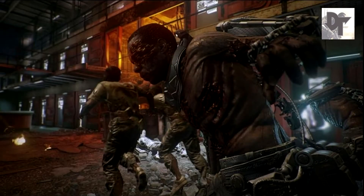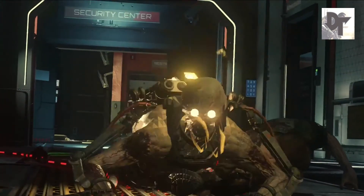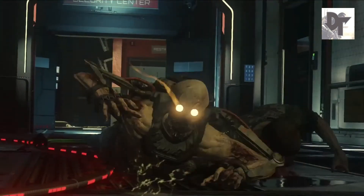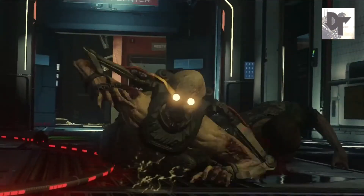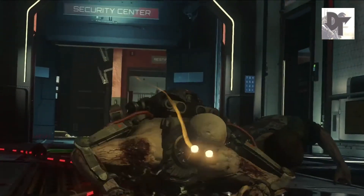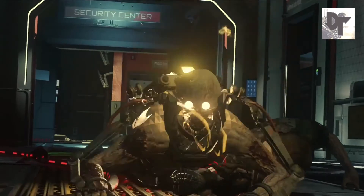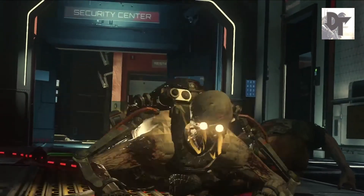Next we're moving on to the Exo Zombies, and for the Exo Zombies there is a lot of stuff to talk about. The first thing you see in the Exo Zombies part of the trailer is that crawlers have returned - crawlers haven't gone away so you'll still be able to blow off the zombies' legs. Maybe they'll spawn without legs and crawl towards you, and as you can see they can still exo dash even though they're only crawlers, which will make them a lot harder to kill than they were in previous Call of Duty titles.